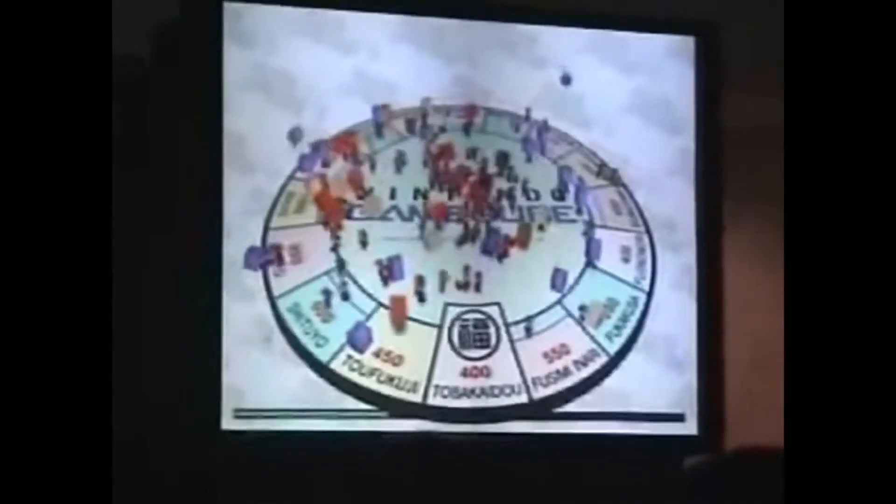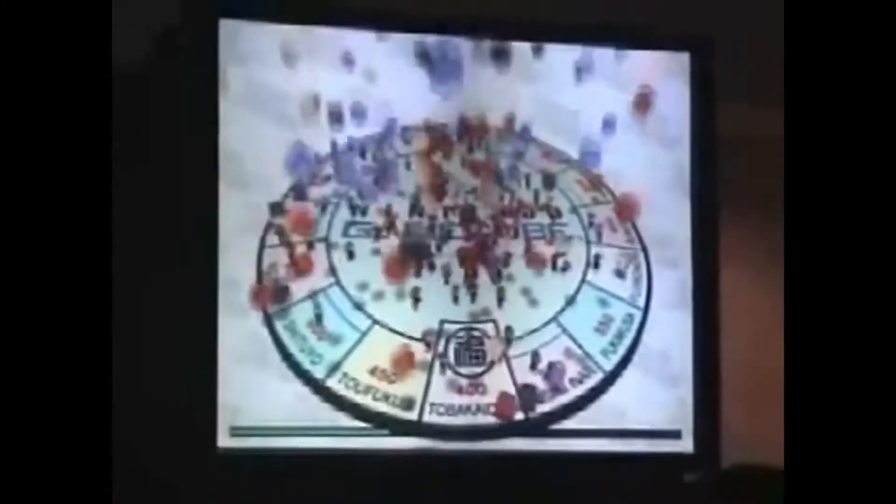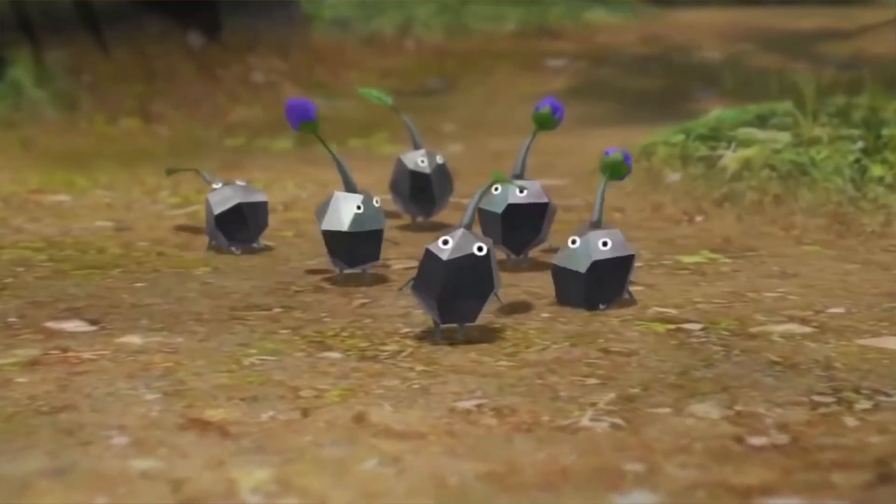Speaking of Mario, there's a good example on the GameCube of a tech demo inspiring other games. The Mario 128 demo was shown at Space World 2000 to show off the capabilities of Nintendo's 6th generation entry. Fortunately, this horrific display of mass self-murder didn't become a game itself, but the wandering random behaviors of the individual Marios did inspire the development of the Pikmin games, informing the motion of the eponymous plant-based helpers.